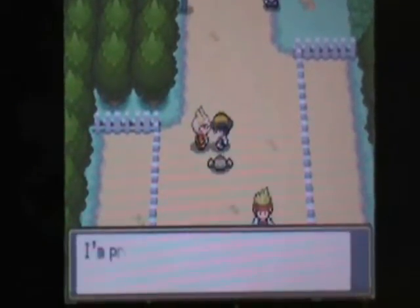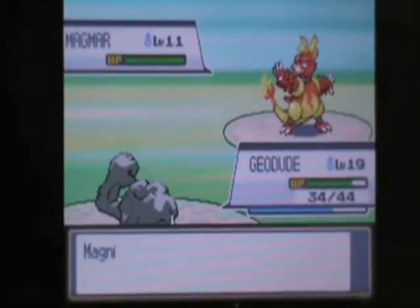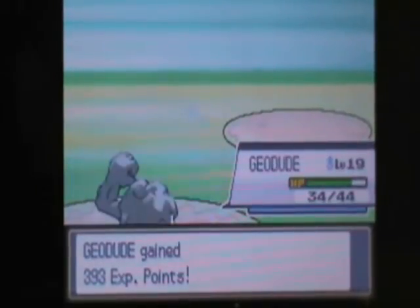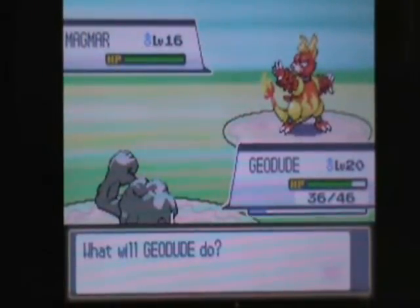I have to heal up Geodude with a potion and hopefully I have a Paralyze heal. I have two of them — sweet. There's a police officer there but I don't think you can battle him in the daytime, only at night. Technically this Fire Breather right here is the last guy in this route to fight. Awesome — Magmar! Magmar is such a cool looking Pokemon — it still is.